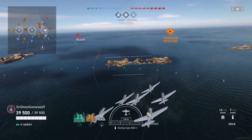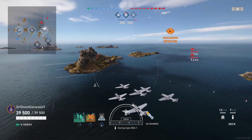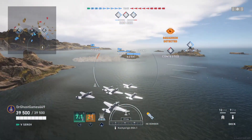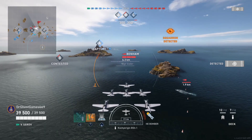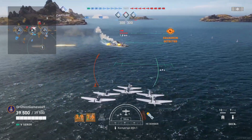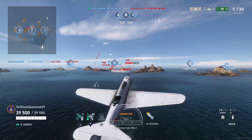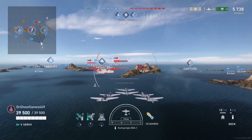Right now, as you guys can see, I'm not going for a ship right off the bat — I'm trying to spot, trying to see if there's an enemy destroyer here. Now, what do we know about the Serov? It has the famous skip bombers, which are totally not broken at all. Also, this thing has torpedo bombers — and not just any torpedo bombers. You can drop all the torpedoes at once, a total of six. We just got an opening hit on that enemy destroyer for 5.7K — not too bad, showing that destroyer what's up with these Russian skip bombers.